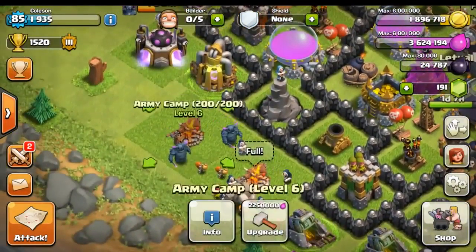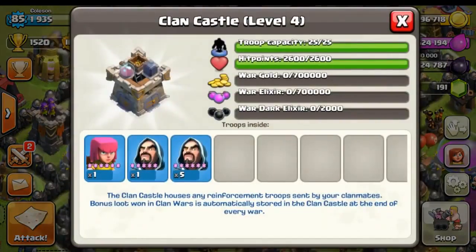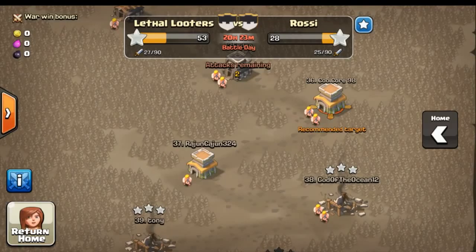It's going to make attacking a lot harder than it usually is. So today we're going to be using some Go Wipe strategy. I have two Golems, one Giant, one Archer, three Barbarians, three P.E.K.K.A.s, ten Wizards, and in my Clan Castle I have some Wizards and an Archer, so that's really going to help us out on our raid.